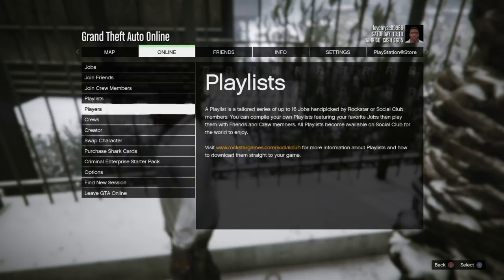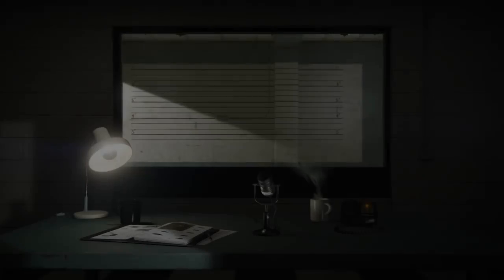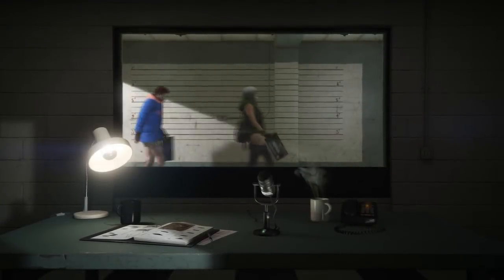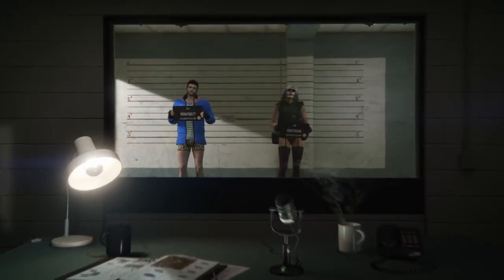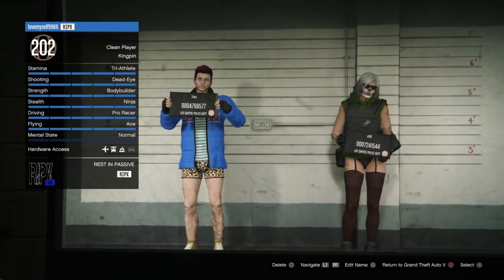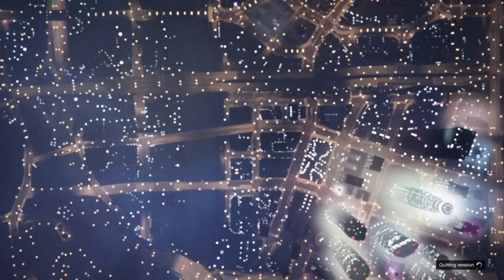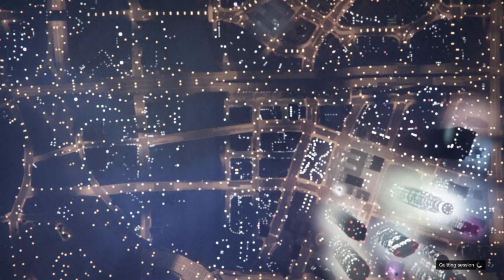You can now go to online options and swap character to choose your component character. For this video, I was swapping components and outfits from my female character over to my male character, so I'm going to be selecting the female character at this stage — that's the one that has the components on it. And like with every other director mode or single player to multiplayer glitch, you're going to be on a loading screen for a really long time and you're eventually going to time out.